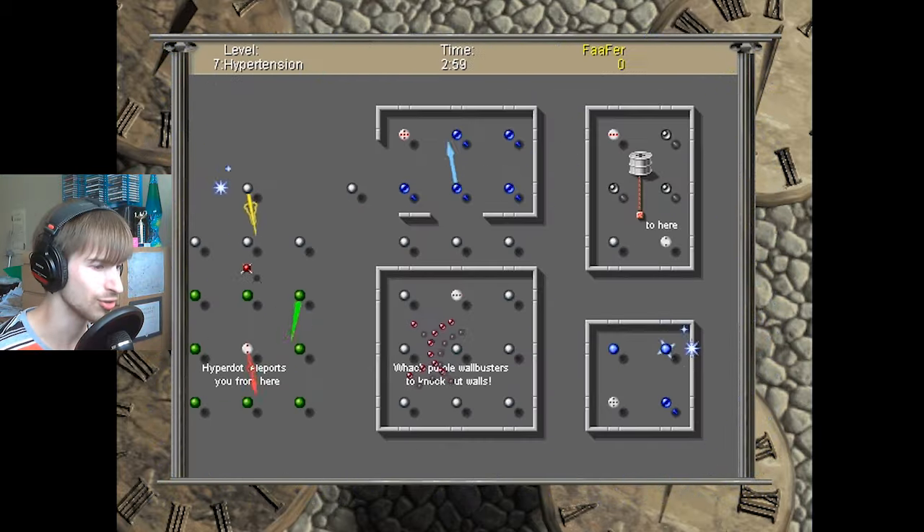Level 7: Hyper Tension. This introduces a concept of Hyper Dots, where you basically will teleport from one location to another. So I gotta latch onto the Hyper Dot. Whoops — I immediately imploded into the wall over there on the right. So I gotta make sure I'm at a certain angle when I enter the Hyper Dot.